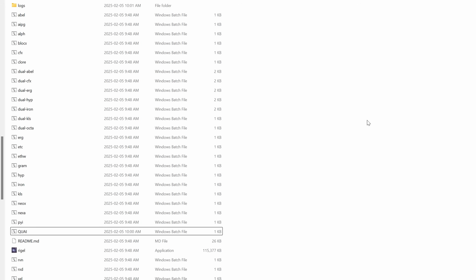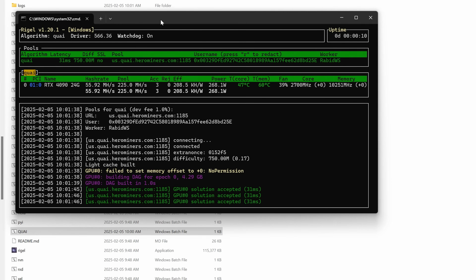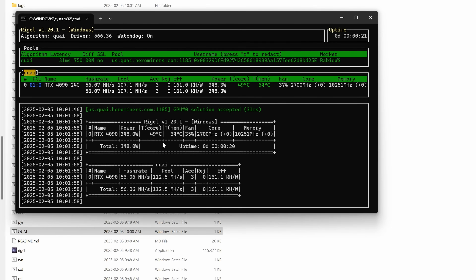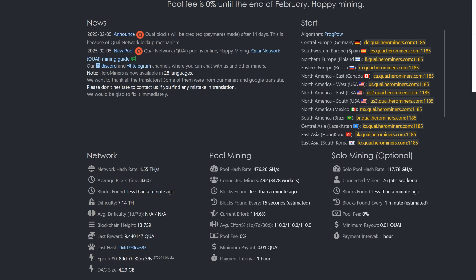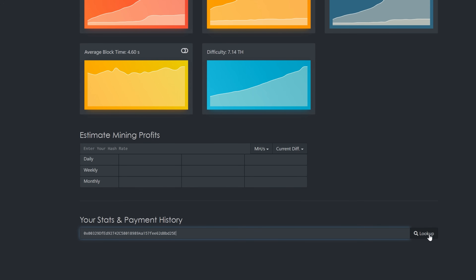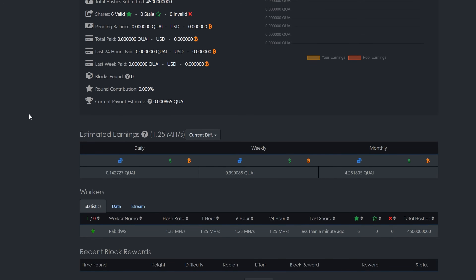Save the bat file and run it. I didn't adjust any overclock settings — you'd use similar settings to KawPoW — but this shows you how to get up and mining. We can see we're connected to the pool and finding solutions. Checking my wallet address in the Hero Miners dashboard, we can already see 'rabidworkstation' detected with hashrate showing. It's extremely fast to get up and running.